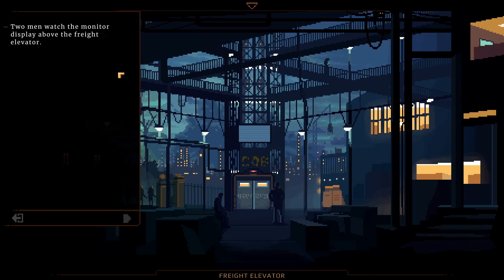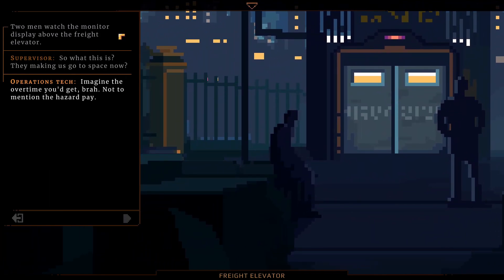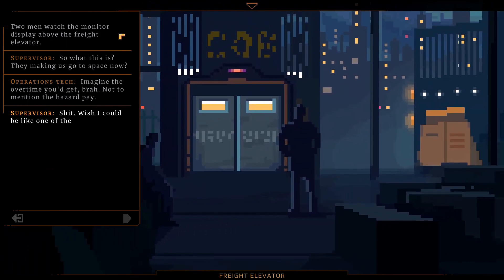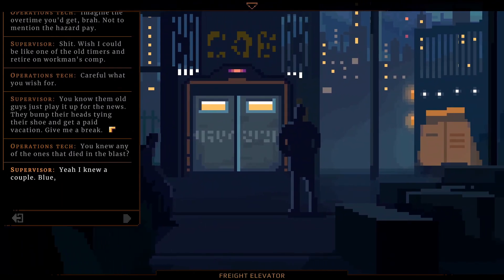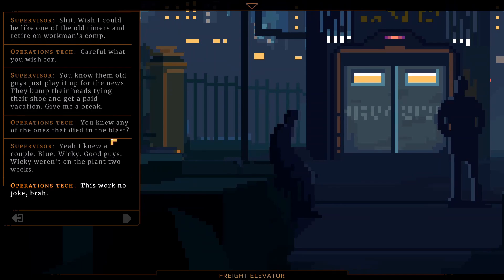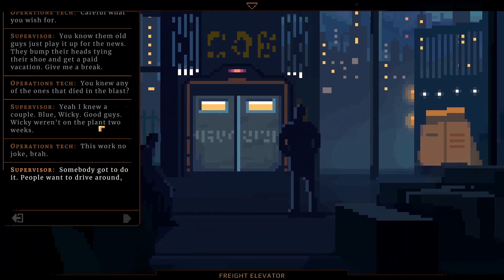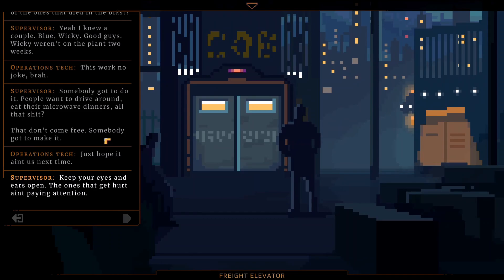Two men watch the monitor display above the freight elevator. 'So what — are they making us go to space now?' 'Imagine the overtime you'd get, not to mention the hazard pay.' 'Could retire on workman's comp.' 'Careful what you wish for.' 'You knew any of the ones that died in the blast?' 'Yeah, I knew a couple — Blue and Wiki. Good guys. Wiki weren't on the plant two weeks.' 'Somebody's gotta do it. People want to drive around, eat their microwave dinners — that shit don't come free. Let's hope it ain't us next time. Keep your eyes and ears open — the ones that get hurt ain't paying attention.'